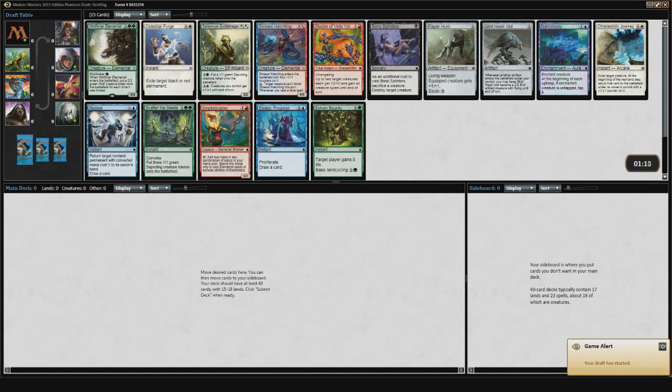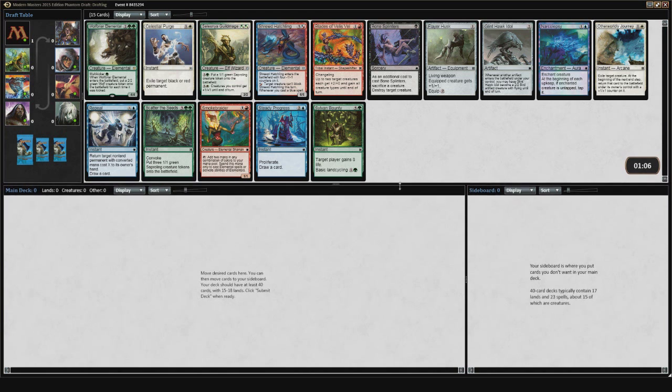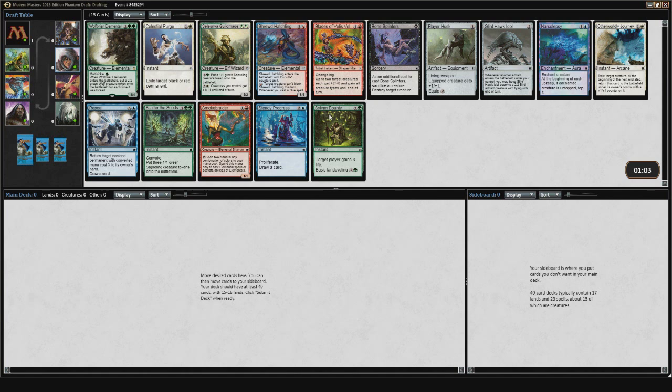Hey guys, here for another Modern Masters draft. We got a pretty awesome pack here, actually. It's a little bit misleading, because we have this Scatter the Seeds and this Selesnya Guildmage, so you kind of don't want to be picking Wolfbriar Elemental, because you know you'll get cut off in the second pack. There's going to be somebody pretty close to my left who's going to want one of these two cards. But it's not really too much of a concern — I'll get good cards in packs 1 and 3, and something will slip through. There's also the weird corner case where Scatter the Seeds could table, but we're a few months past that possibility.